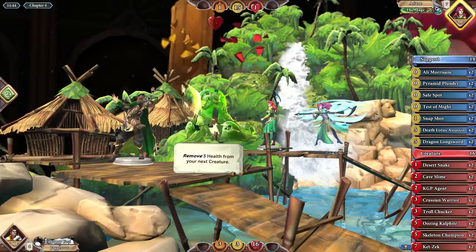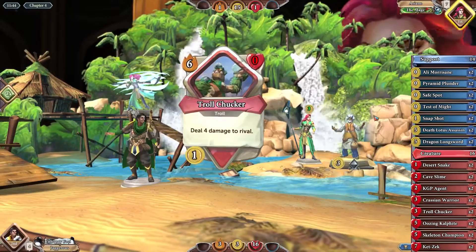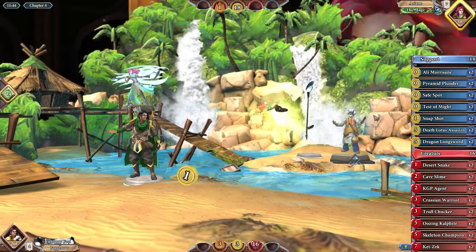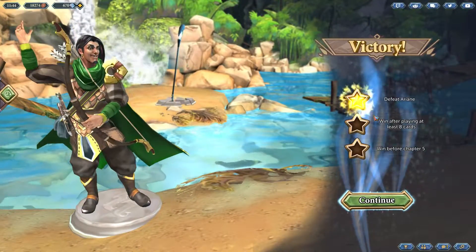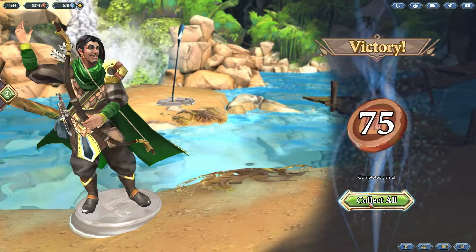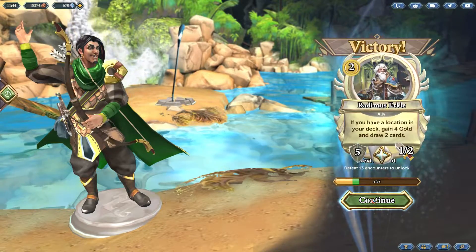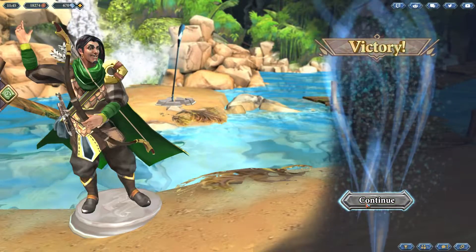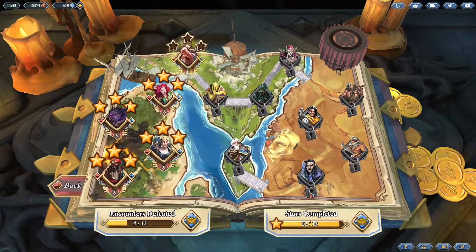Arianne almost killed herself in chapter one — that was stressful! If you're doing this challenge, maybe put a few more non-damage cards in your deck and you should have an easier time. Three stars — the crowd goes wild! If you defeat all encounters you get a card back, and if I get 13 stars I'll get the Adventurer title.